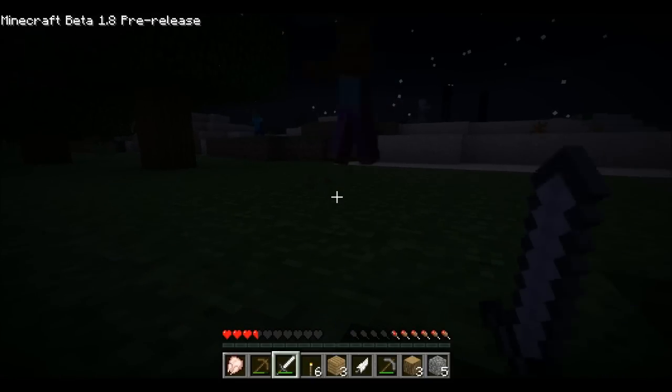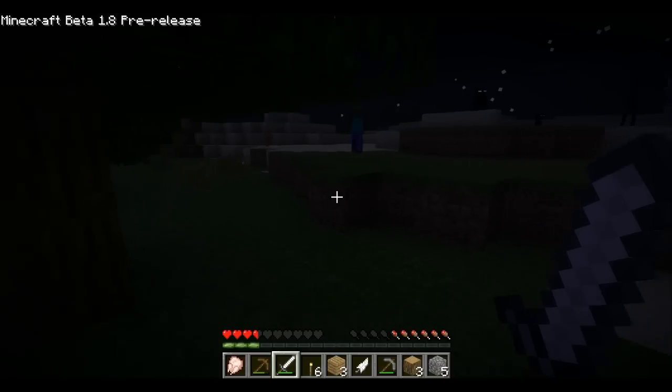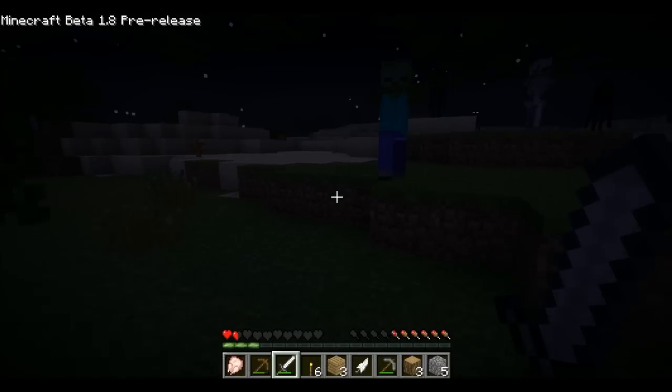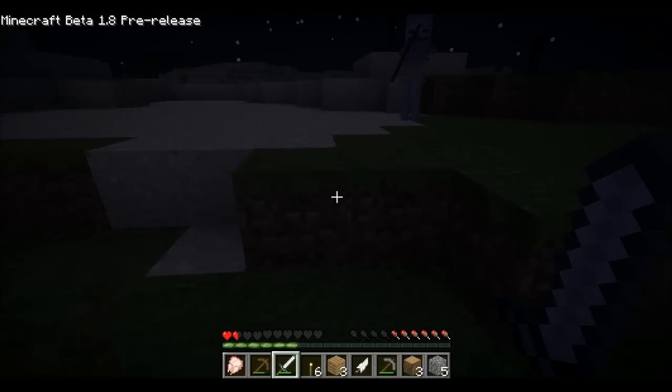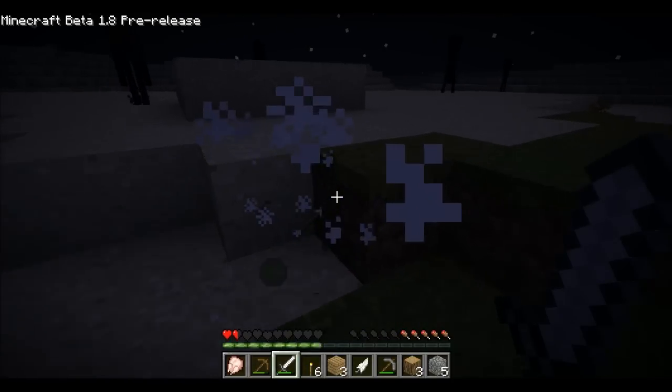In this video I come across a mob of Endermen in the desert — you can see them right now. I'm equipped with an iron sword but I am low on health. You can actually see the hunger meter that is in the Minecraft 1.8 update, but I've gotta destroy these annoying skeletons and zombies before I can get to the Endermen.